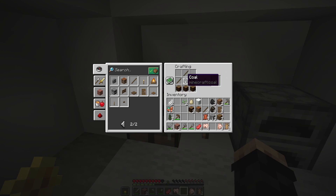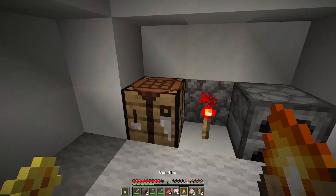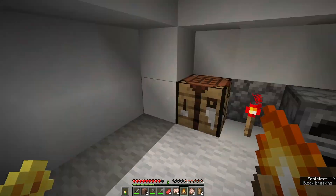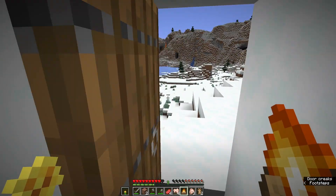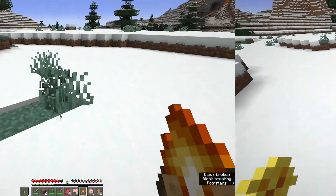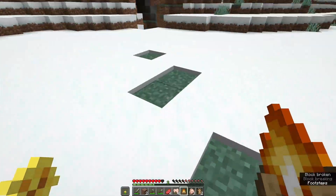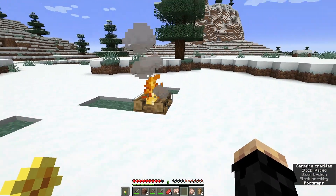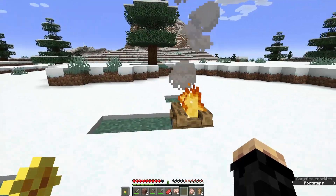The crafting recipe for the campfire is: any type of log across the bottom, three sticks in a triangle shape, and a piece of coal — or charcoal — in the center. Since putting hot things near ice and snow is not a good idea, we're going to go outside and place our campfire on the ground over here.